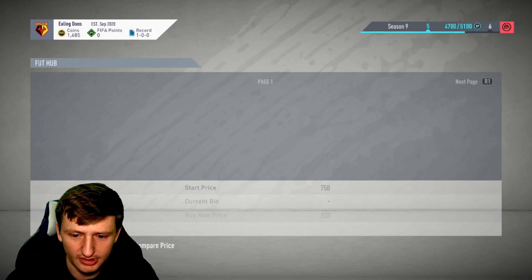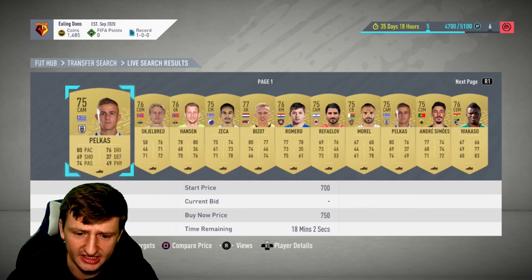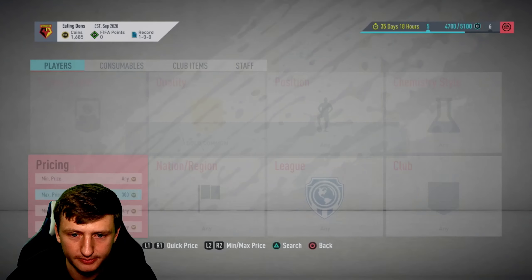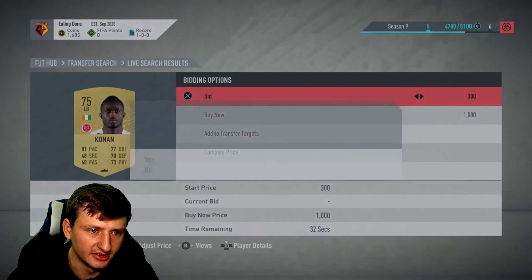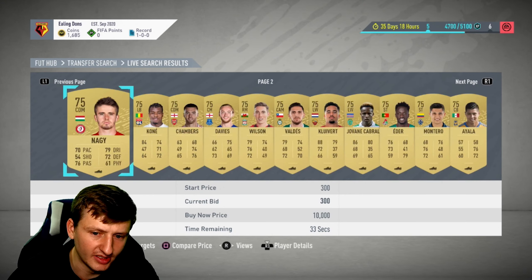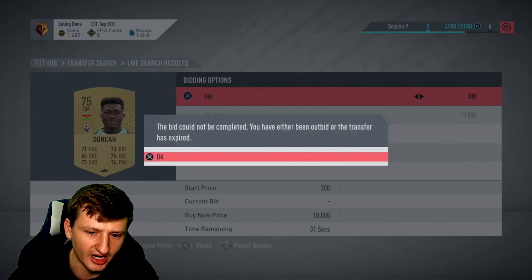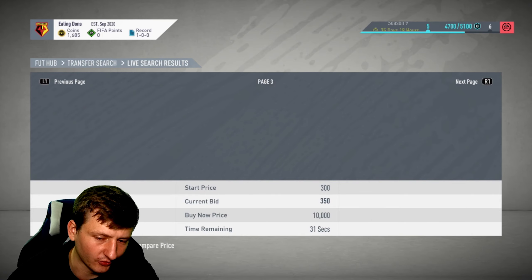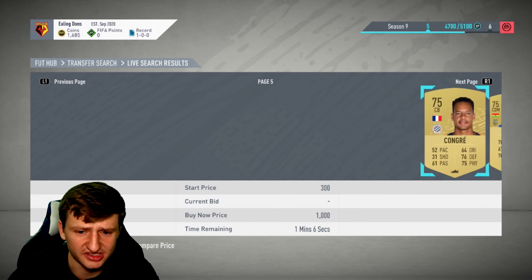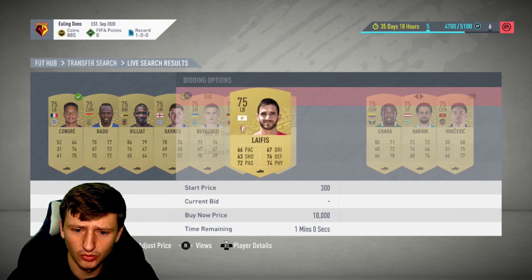You're going to buy them for 300 and sell them for 650 — it's incredible how many coins you can make right now doing this. It looks like 750 is about where the market ends. I try to teach: come in, buy for 350, and sell for 750. Within an hour they're going to sell. It really doesn't matter if you buy at 350 or 400 right now.